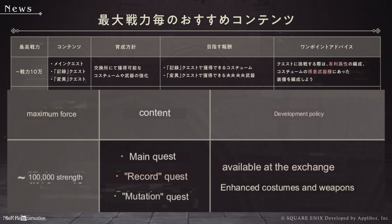Looking at the upper left corner, that very left column will be your highest force level, with the amount listed on the left — so up to 100k force level. Then content, which is the game mode that would be good for you to play. Here it says the main quest, record quest, and mutation quest, which is translated as the variation quest in the game.